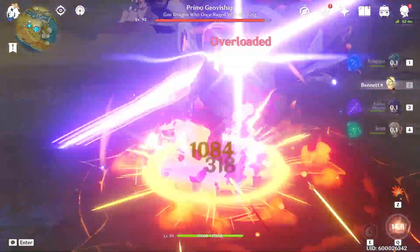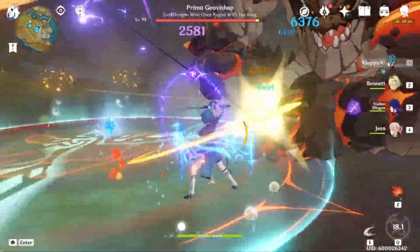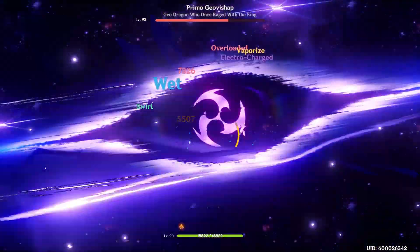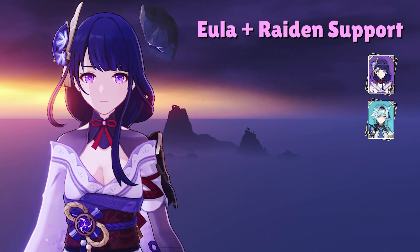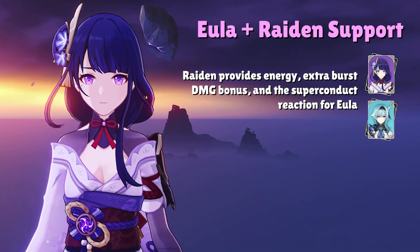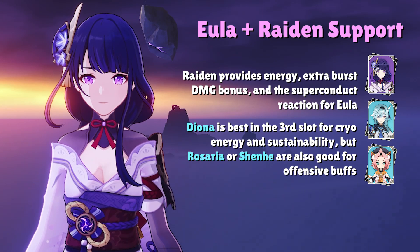The upside of this team over the Raiden National Team is that it's very comfortable to play, since both Jean and Bennett provide massive heals. If you struggle to stay alive, this is definitely a team I'd recommend trying out. For our third team, we have a setup where Raiden is not the main DPS anymore. This time we have Eula as our main DPS, and Raiden's main role is to provide energy and the Superconduct reaction for Eula. In the third character slot, we want another Cryo character to generate energy for Eula.